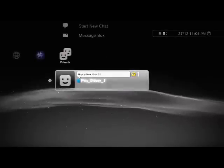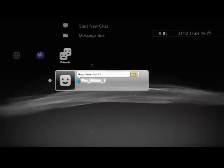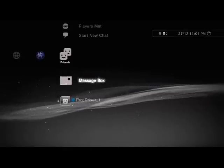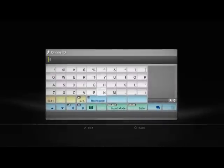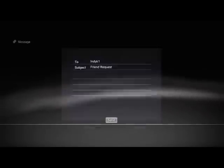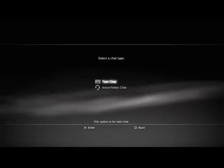Here you can see a message box, and above that you can see start new chat, close net, add a friend, and block list. To add a friend you'd have to type in their online ID. My personal account is IndyK1 — feel free to add that if you're on PlayStation. I'm actually playing COD, but if you want to play a different game you're more than welcome to ask.